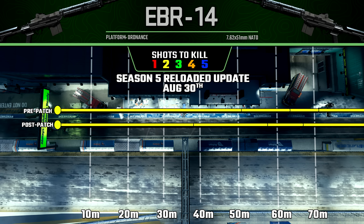The EBR-14 nerf was especially noticeable to its maximum damage range — this went from over 50 meters down to less than 40 meters. This is the range where we're guaranteed a two-shot kill in regular core game modes, even if you shoot them in the leg. Now beyond 39 meters, you have to hit them in the torso if you want to maintain a two-shot kill potential. Also, our one-shot kill potential to the head went from about 63 meters down to about 58 meters.